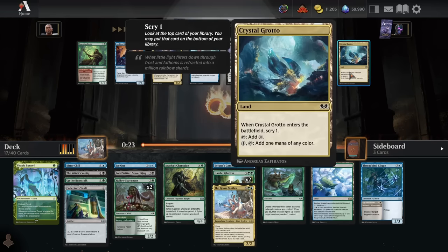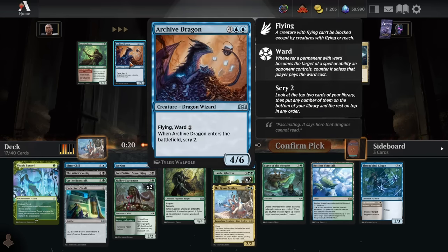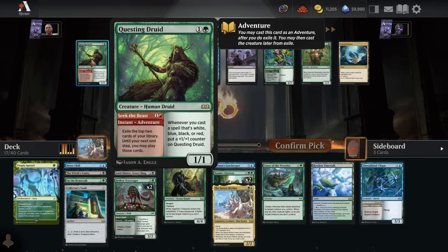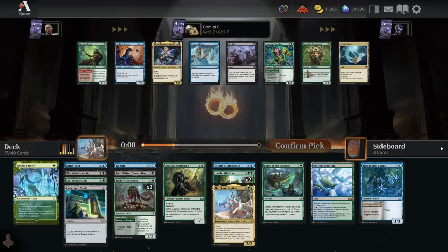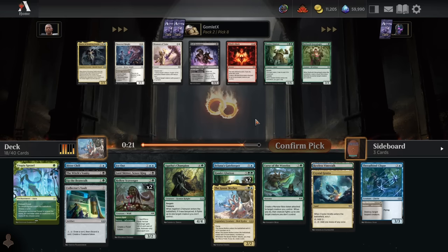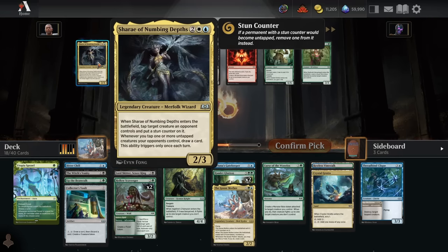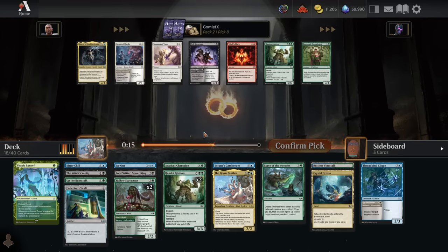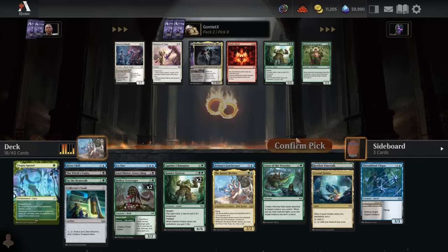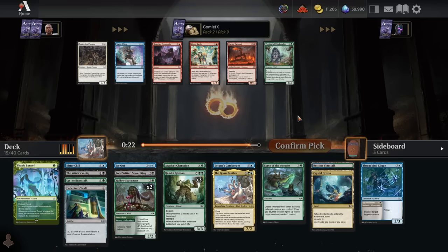For pick 7, we can go ahead and take a Crystal Grotto. We could also take an Archive Dragon for another top-end card, or try to splash in the Questing Druid's card draw adventure. I think it's really Archive Dragon or Crystal Grotto being the most exciting. I'm going to take the Crystal Grotto — let's get that fixing locked in. There are so many Sharaes in this draft pod, it's kind of hilarious. But I think I'm just taking a 3rd Hamlet Glutton. When mom lets us have 3 Hamlet Gluttons, we'll take 3 Hamlet Gluttons.